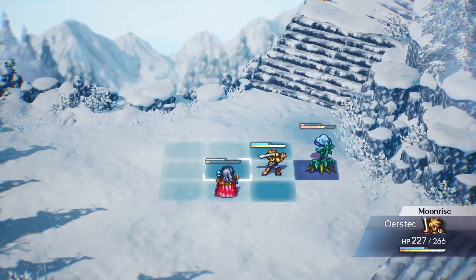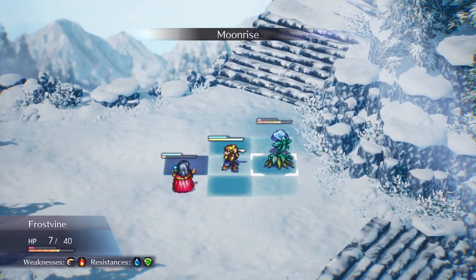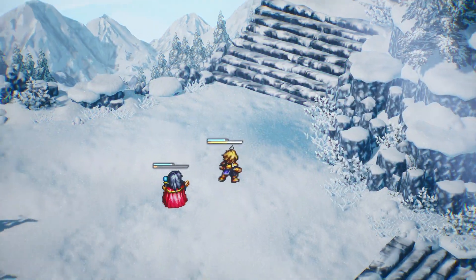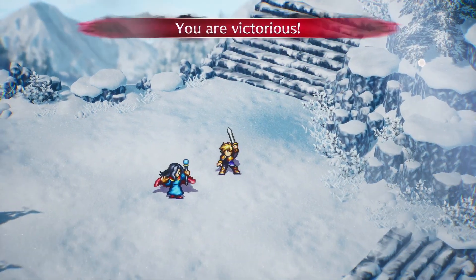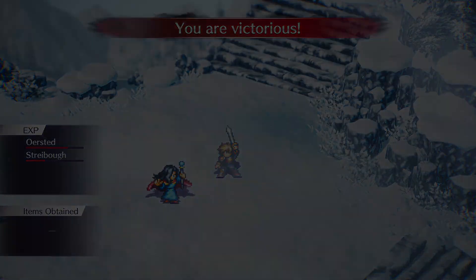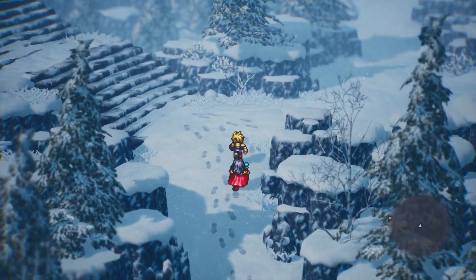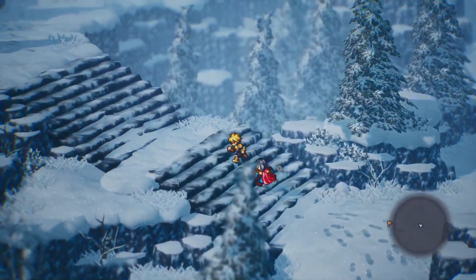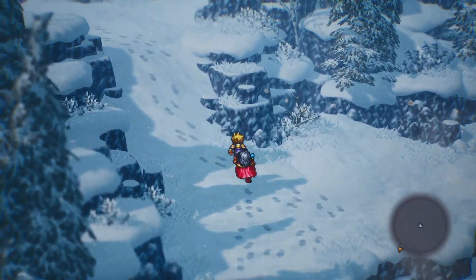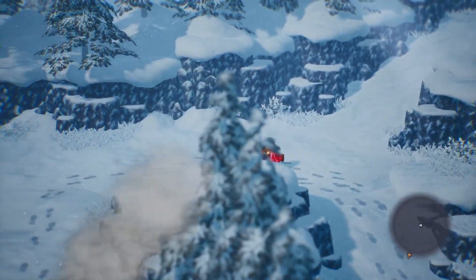Moonrise — not great range, but it is area of effect. Very little damage, but it can put people to sleep. It has some benefits. Alright, let's follow these footprints and see where they lead us.